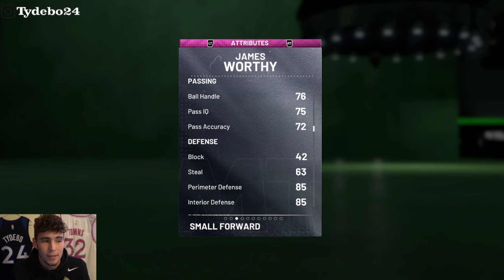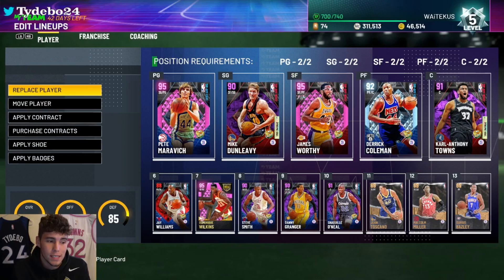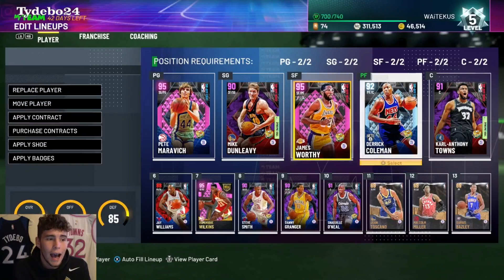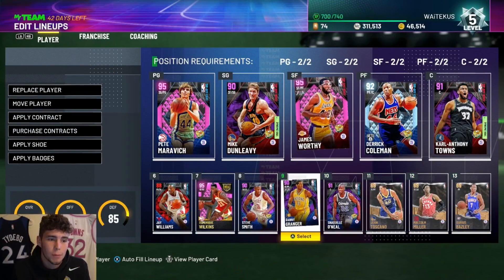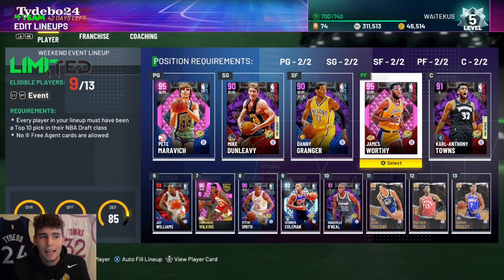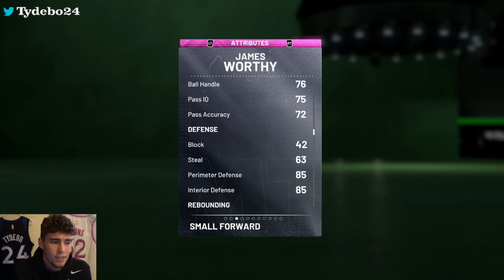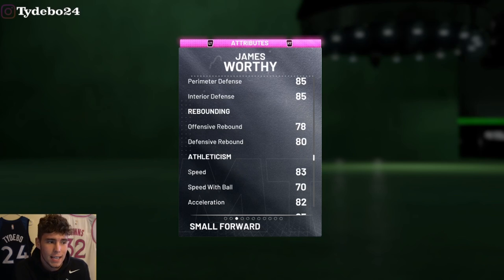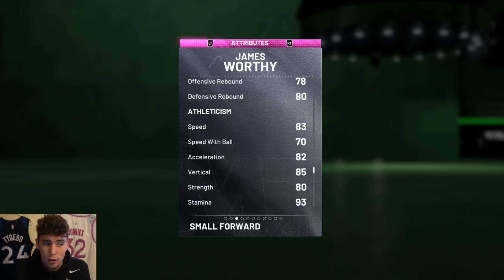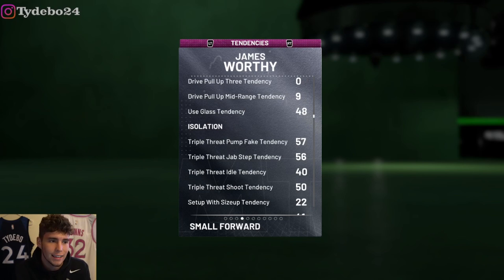I really do think Worthy is better at the power forward position, and I might move him there just because he's not that great of a ball handler — only a 76 ball handle. But he does have good perimeter defense at 85, good interior defense at 85, good rebounding at 85, speed with ball at 88, and lateral quickness — that's kind of why I think he can still play the three.